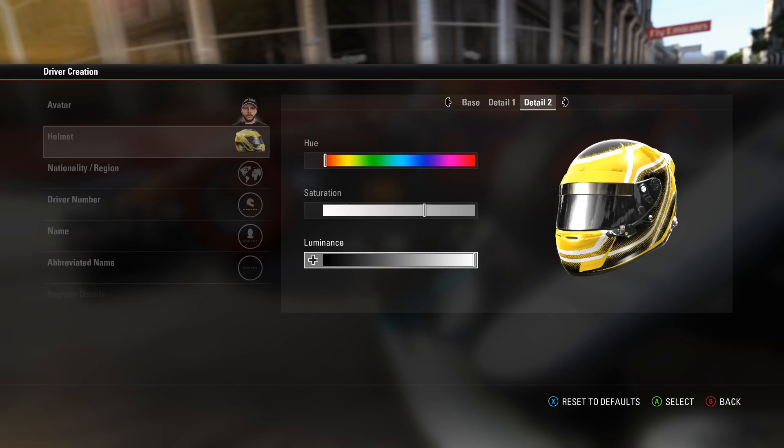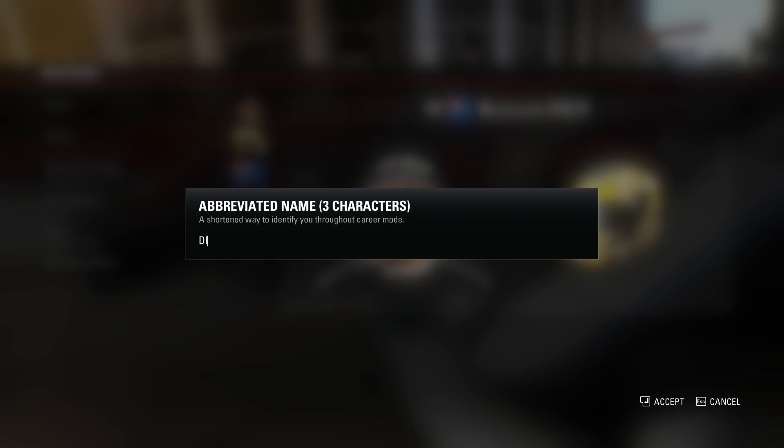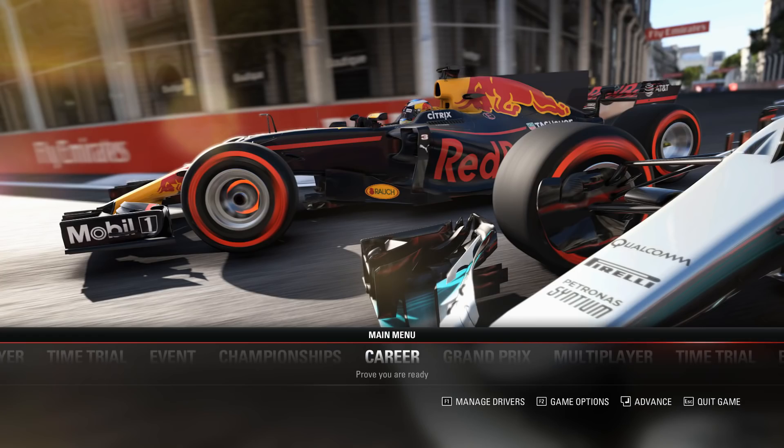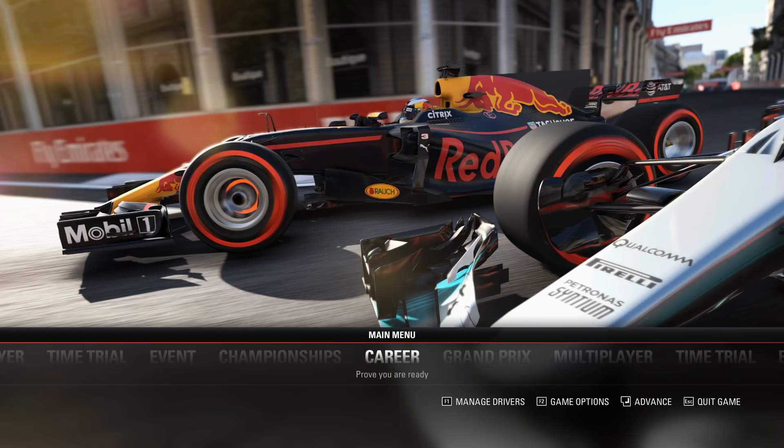Here we go, ready for the start of Career Mode. We're just going through the helmet selection. Unfortunately, my Career Mode helmet from F1 2016 isn't available anymore, so I've gone with the helmet that looks most like it — a gold, white, and black kind of look. I might change it over the course of this Career Mode, but that's what it looks like at the moment.